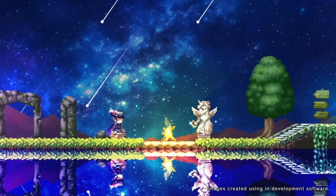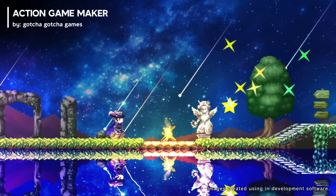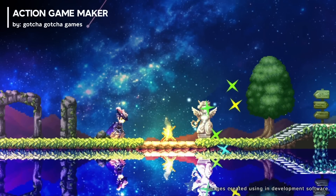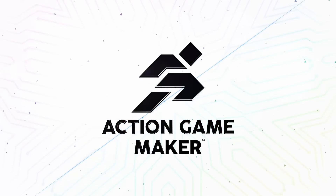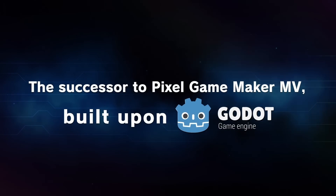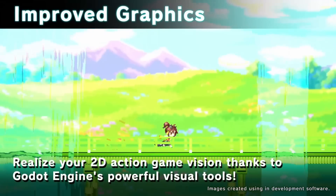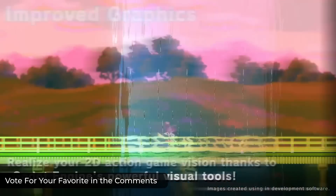Number two: From the creator of RPG Maker, Action Game Maker is the latest installment in the Maker series of game development toolkits, aimed at making 2D action game creation accessible to all skill levels. Built using the Godot engine, it offers professional-level functions without requiring any programming knowledge.